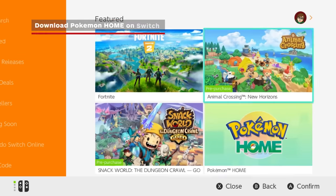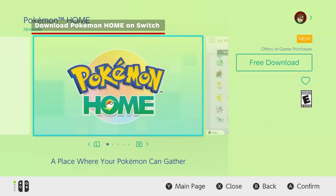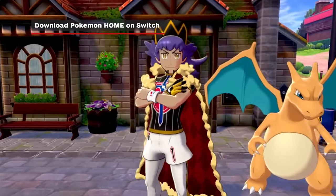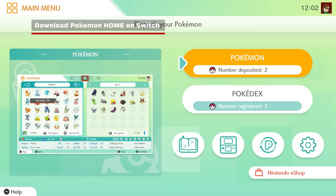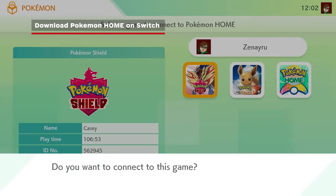You can only transfer Pokemon into Pokemon Home using the Nintendo Switch app, so head to the eShop and get Pokemon Home. Transferring from Pokemon Let's Go and Pokemon Sword and Shield into Home is easy. Just select Pokemon, then select the game you'd like to connect to. Now it's just about managing your boxes.